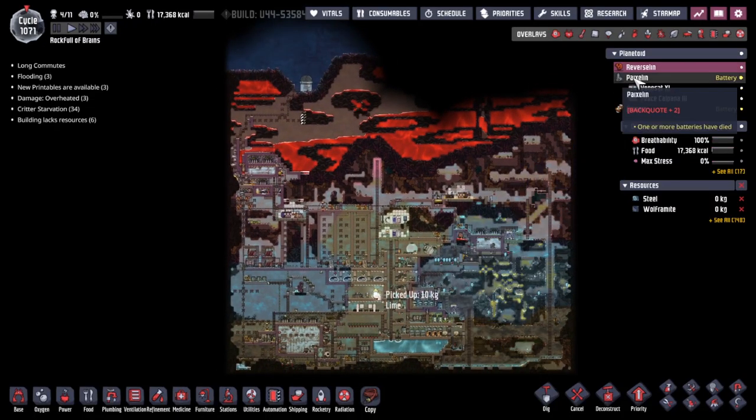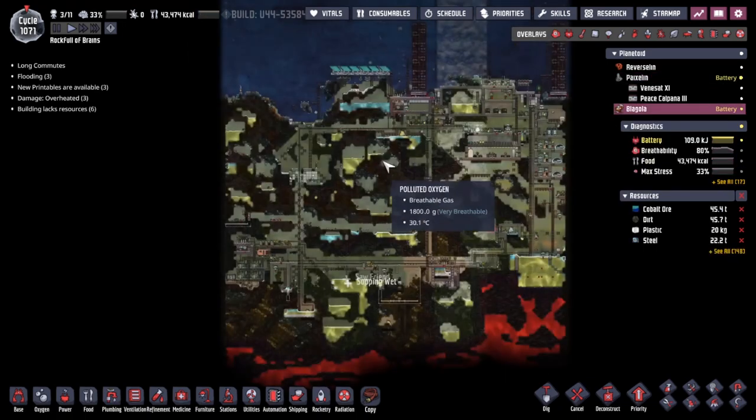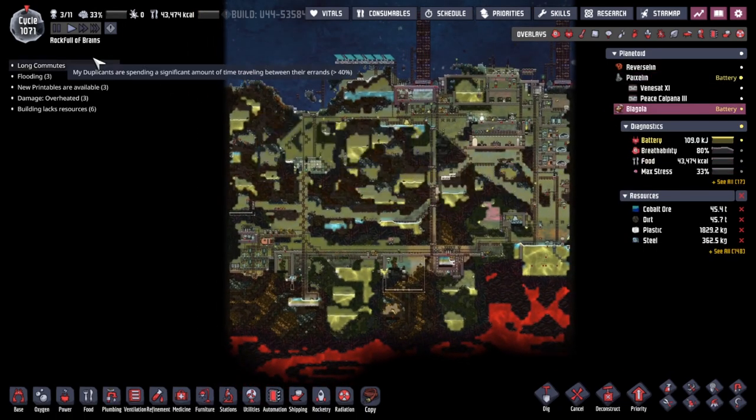Hey guys, welcome back to what's your not included - Clay's Amazing Space Godly Simulator. Extraordinary! My name is Twitchy and we are in a rock full of brains, three asteroids out in the wilds of space.